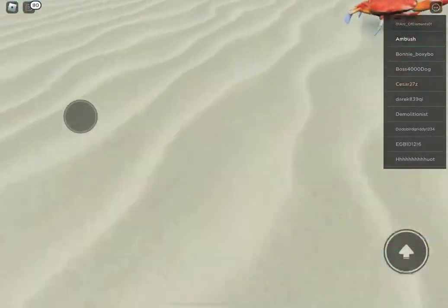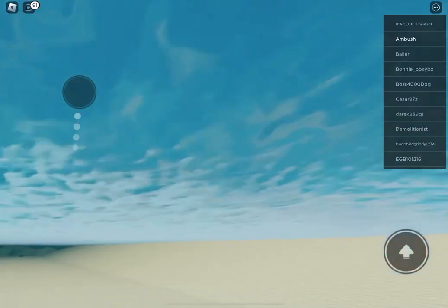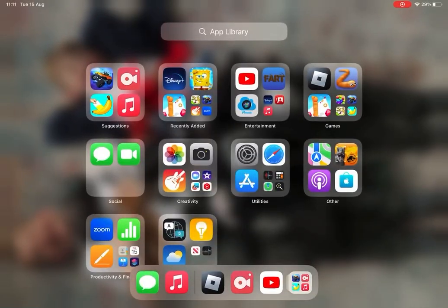I thought that octopus with a hat was always a badge but it was never a badge. Okay, bye everyone — it's a stranded whale! Bye-bye!